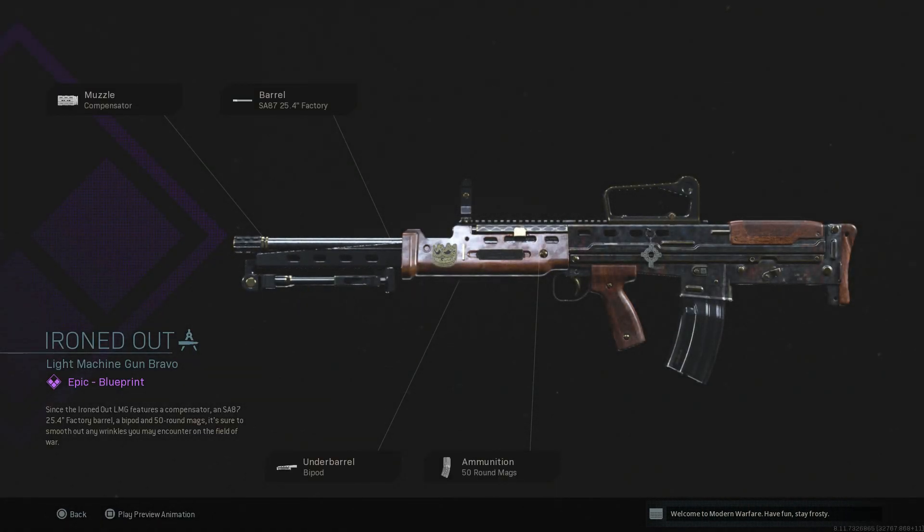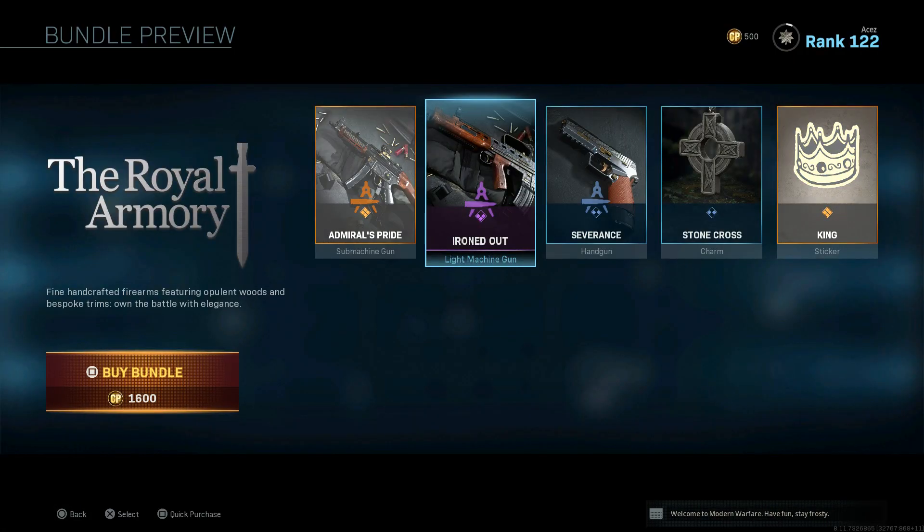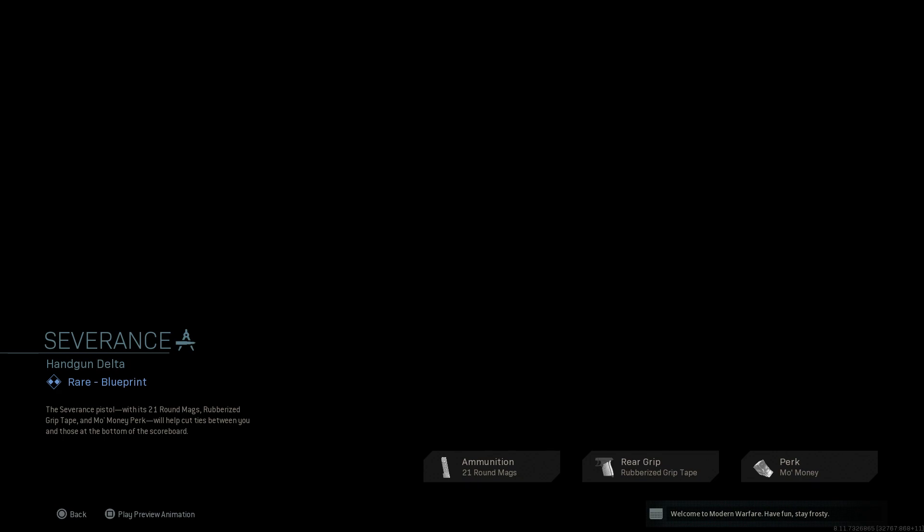We have Ironed Out, going to be for the SA87 — I believe that's the name of it; it says that on the barrel. This isn't a very popular LMG. The look of it looks great — that barrel is probably one of the better ones. The bipod I'd take right off, and the 50 round mag isn't terrible but could be better.